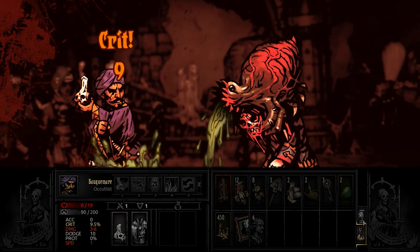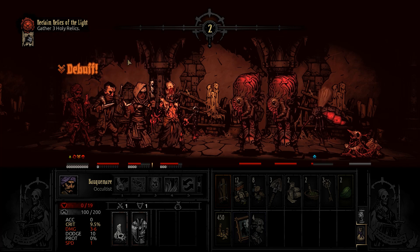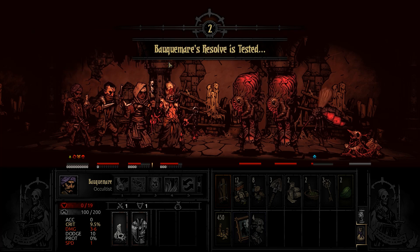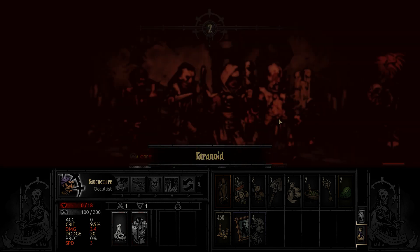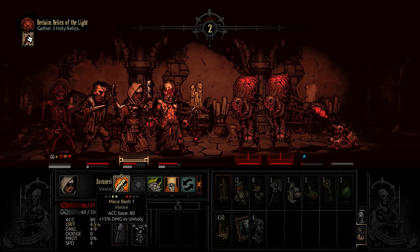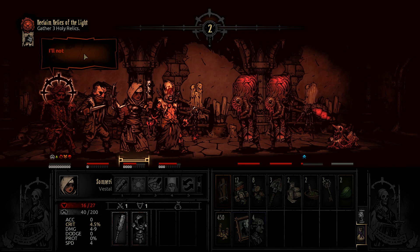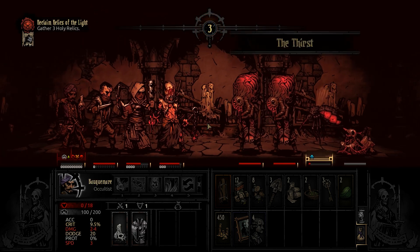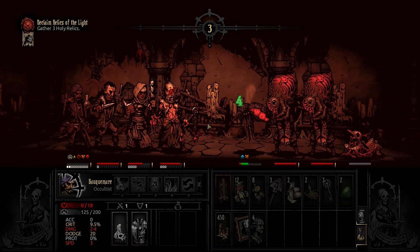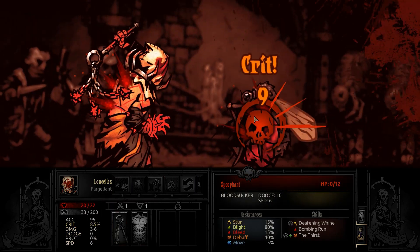I don't have any anti-venom, so we may lose our Occultist here — but again that's fine, this is a suicide run. He's going to get a resolve check. He's paranoid. Probably better get him off death's door. Oh, he's going to refuse the heal. This may kill him. Oh he survived, made one check. He's going to have a heart attack soon though.